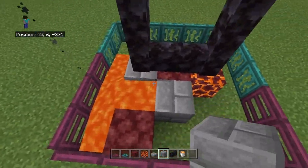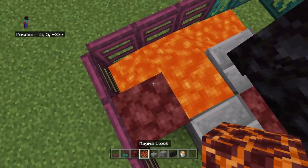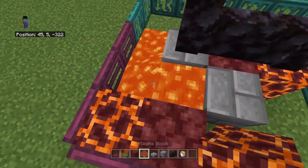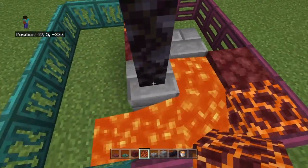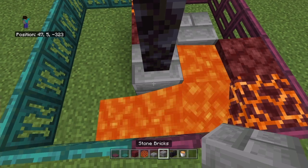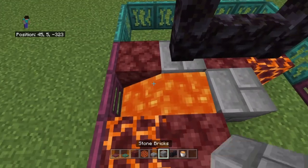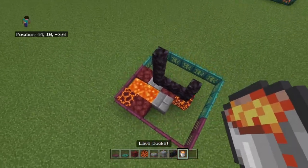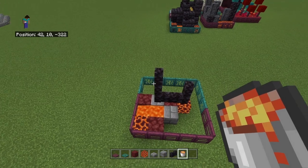To get this shape. Then on this side you want to place one magma here, to the side of this netherrack on this corner. Then right next to this stone brick you want to place another netherrack, and then just fill in this other spot with lava.